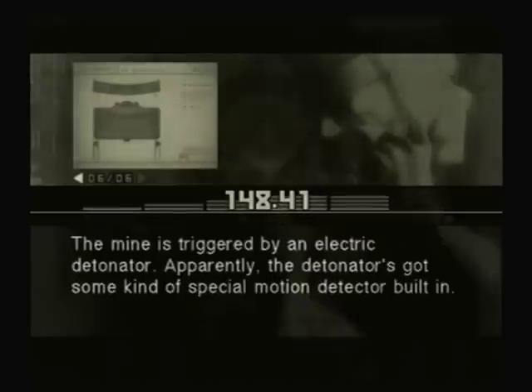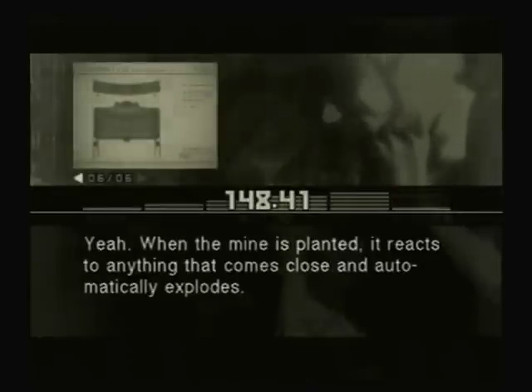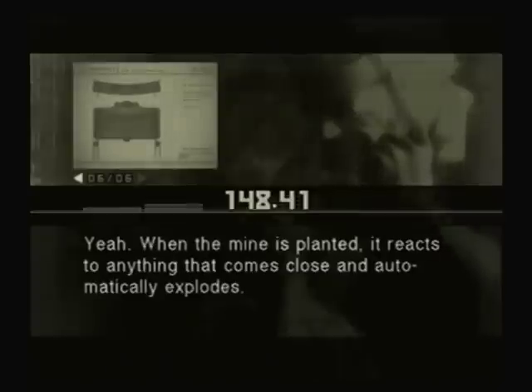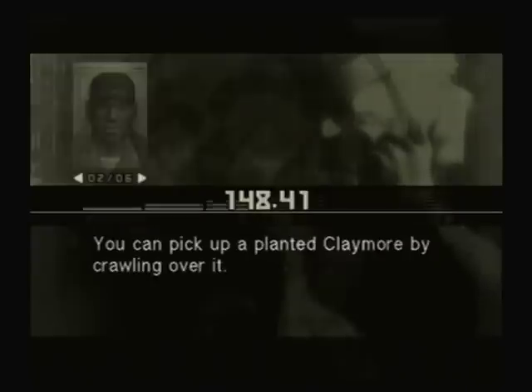The mine is triggered by an electric detonator. Apparently the detonator has some kind of special motion detector built in. When the mine is planted, it reacts to anything that comes close and automatically explodes. Just make sure you don't trip your own mine or something stupid like that. I'll be careful.